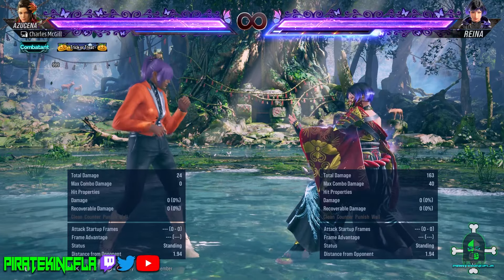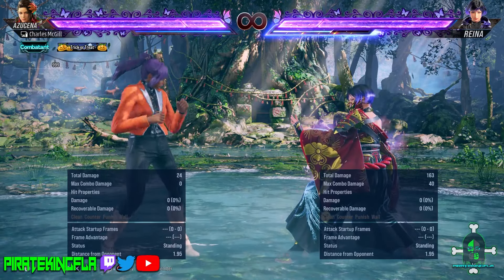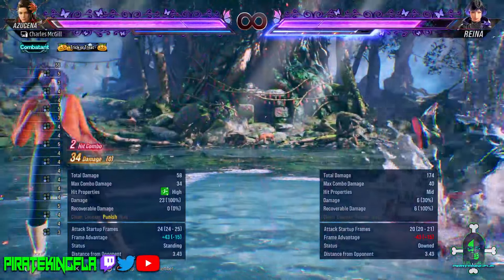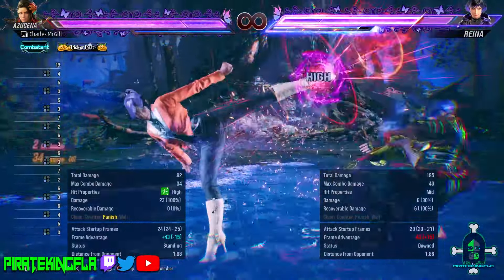Before we leave, one more piece of advice: if you block any of the heat smashes in this video, it automatically jails — so you block the low and you automatically block the follow-up attacks. What this means is that the moment you block the low attack, start mashing out your punish so you are sure to get that damage.